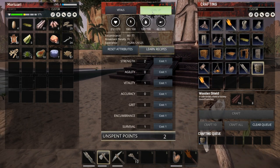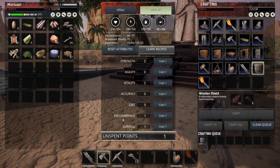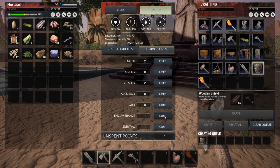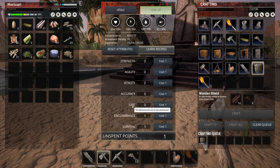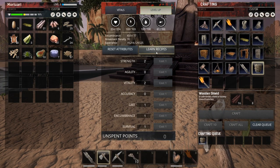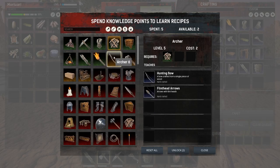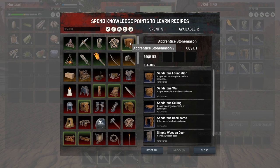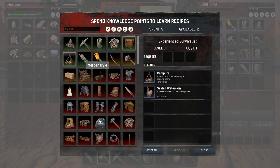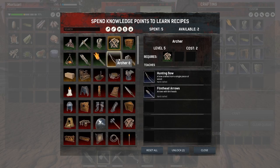I got a level up. I'm gonna be doing some probably vitality. And I have one more point, which I will be putting into... Grit is your endurance, right? My stamina pool, yes. Next up, learn some recipes. Can I learn this? I think I can. I already have this one, right? Yes, I do have this one.